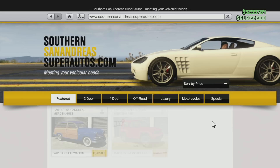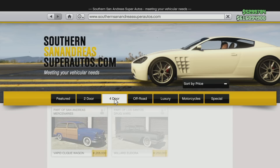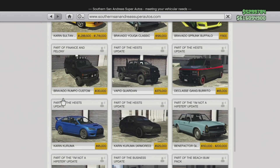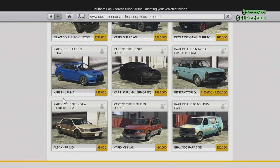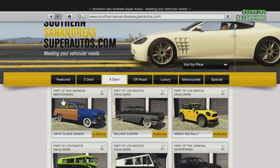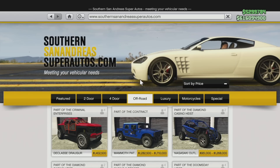The following four-door vehicles have been removed from Southern San Andreas Super Autos: the Seminole Frontier, the Dynasty, the Tulip, the BJXL, the FQ2, the Serrano, the Habanero, the Cheburek, the Strider, the Frankenstonge, the Jackal, the Oracle XS, the Shafter, Surge, Warner, Regina, Buffalo, Buffalo S, Tailgater, Asea, Granger, Ranger XL, Ingot, Intruder, Minivan, Premier, Radius, Stainer, Stratum, Washington, Asterope, Fugitive, and Dilettante. Those are the four-door cars that have been removed.